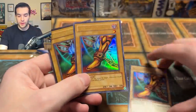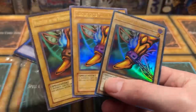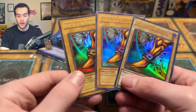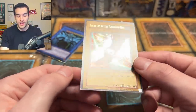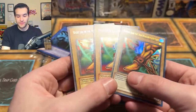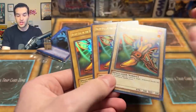I also found some Right Leg of the Forbidden One cards — three different ones. Can you guys tell which is which? This is the 25th Anniversary — very, very different. This is the 2017 reprint. And then this is an old one, probably a 2003 tin or unlimited print. The 2003 and 2017 look basically the exact same. They all have a little bit of a different sheen and color. The old style has a lighter color, and the new style also has a lighter color — very easy to tell these apart.